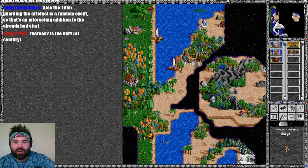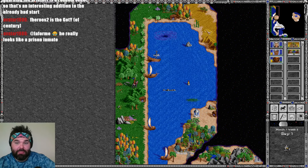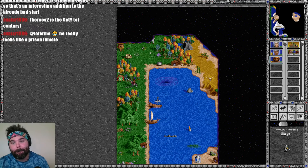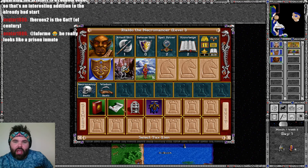Since we're right here and can get into the boat, let's pick up the plus one defense. Rialdo does look like a prison inmate. My working plan with him right now is to take Rialdo back through the whirlpool and actually use him as a white elephant gift — give him and his negative artifacts to some other hero. We will see how well or how poorly that works.